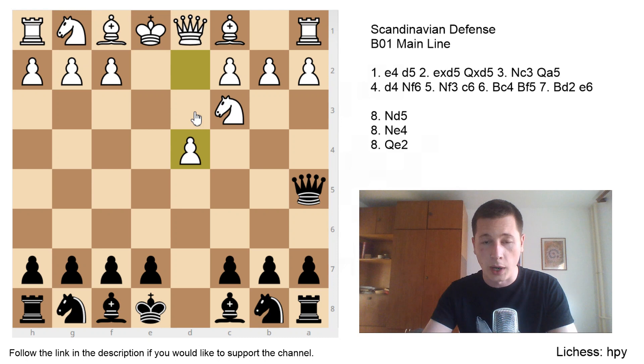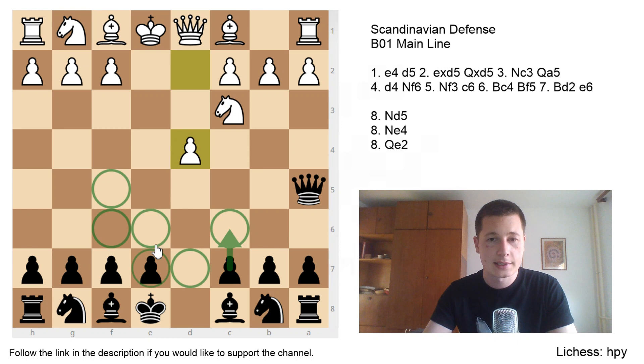After d4, black wants to achieve one common setup: pawns on e6 and c6, the bishop outside the pawn chain on f5 — because you want to develop the bishop before playing e6 — the knight on f6, and the knight from b8 going to d7. So black's setup is: Nf6, Nd7, Bf5, e6, c6.